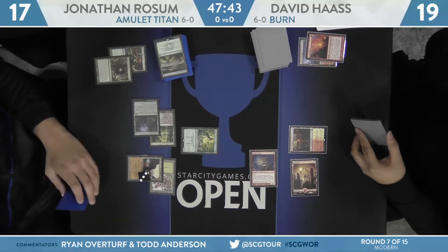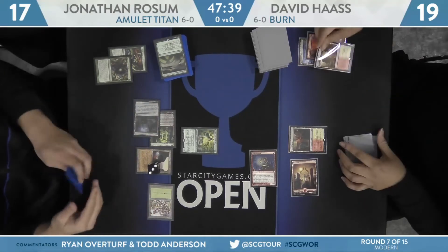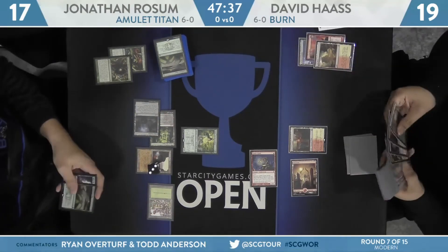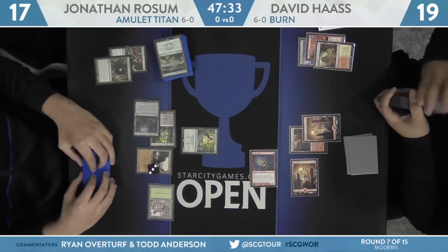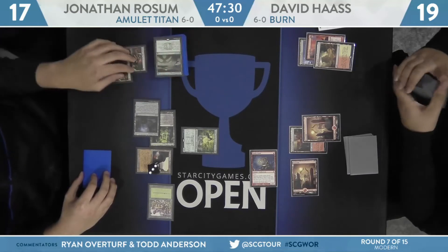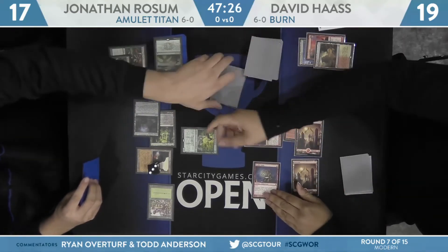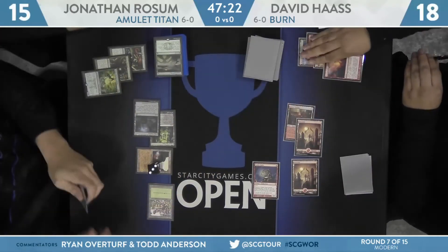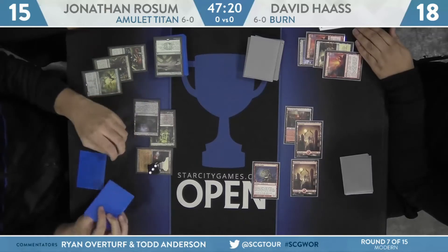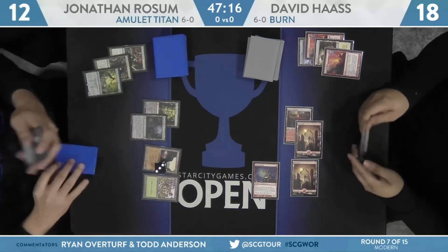Rossum is thinking about whether or not he wants to block. The Azusa is a 1/2 versus a 2/2 Goblin Guide. In this spot, Azusa has basically done her job already, allowing Rossum to play two extra lands. Odds are that Azusa doesn't have much value left after this. Rossum's hand has Summoner's Pact number two and a Trinket Mage. The Trinket Mage allowing Rossum to pick up Amulet of Vigor could turn a future Simic Growth Chamber or another Bounce Land into extra mana, but Searing Blaze takes care of that possibility.